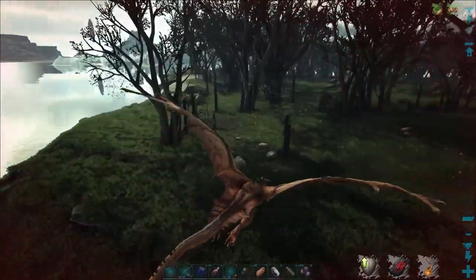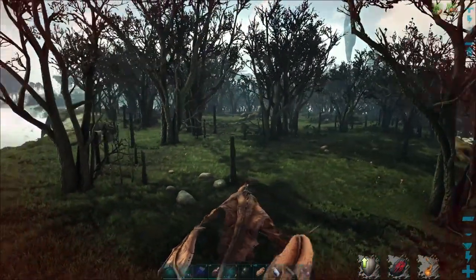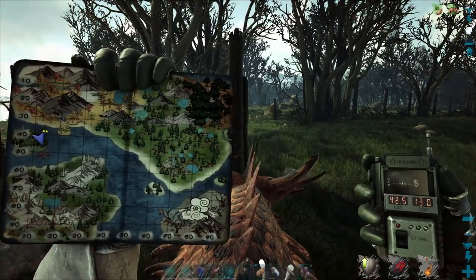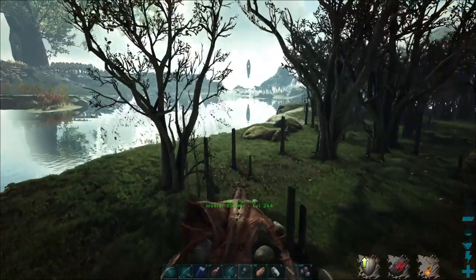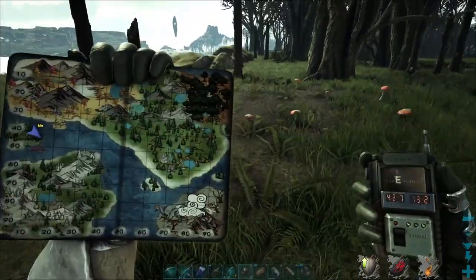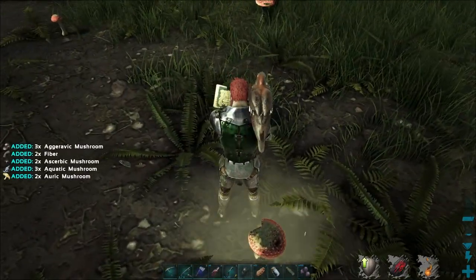So we're over here on this swamp island, which is very dangerous towards the center, but the outside of it isn't too bad. We're at 42.6 degrees latitude and 13.0 degrees longitude. And we've got these cool mushrooms over here, so if we just go ahead and harvest those,